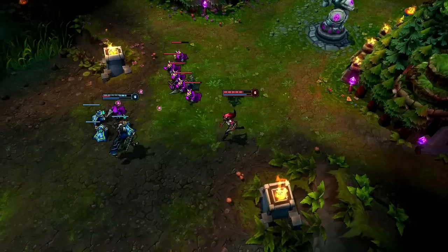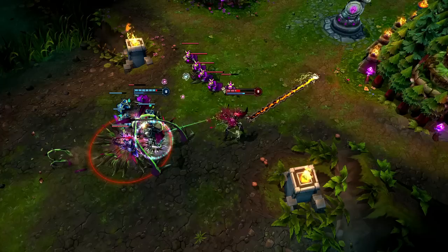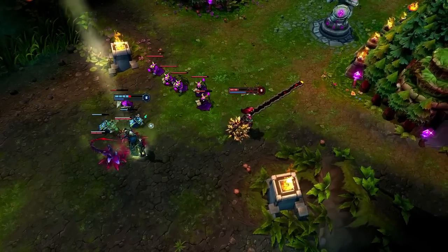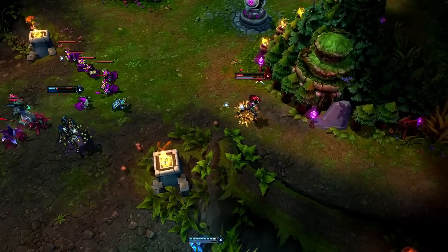Let's go back and watch the abilities in slow motion. Zyra opens with Rampant Growth into Grasping Roots, following up with Deadly Bloom into a second Rampant Growth. This allows one plant to slow down Victor, which would have ensured Zyra's escape, while the other continues to pummel him as he runs. Only the unfortunate entrance of Skarner kept Zyra from winning the fight outright.